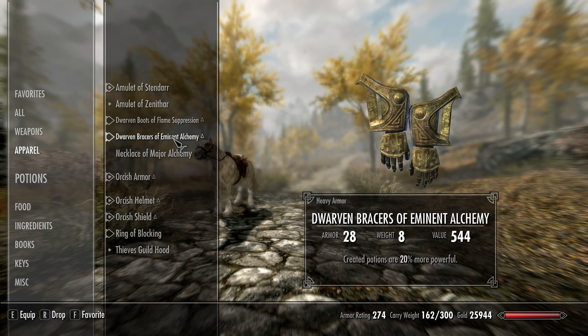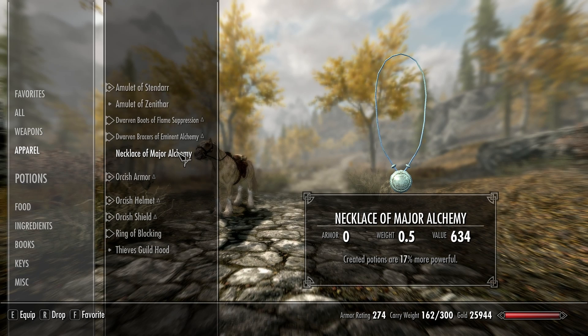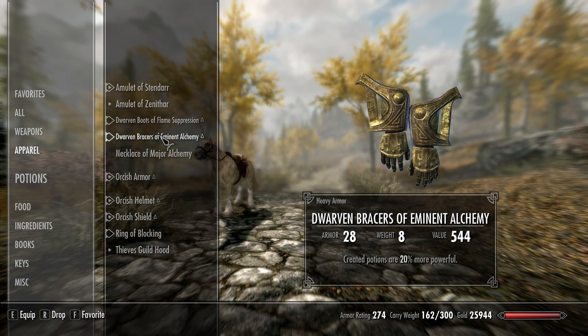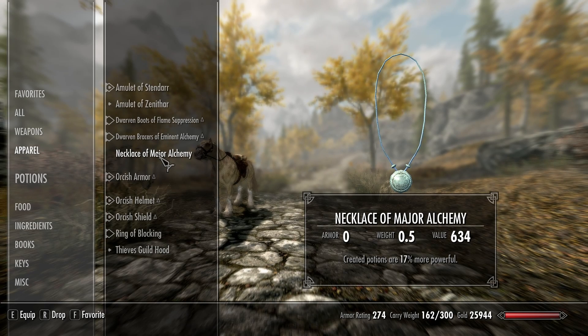I know Orcish armor statistically is probably better, but I like Dwarven armor — it's the next step in progression. It goes leather, steel, Dwarven, Orcish, then Ebony, Daedric, and Dragon for heavy armor. I also bought Orcish gauntlets because we were still on steel gauntlets, so these are much better. Plus they make our alchemy potions 20% more powerful.